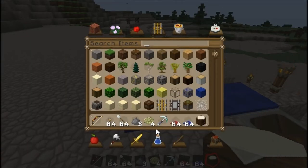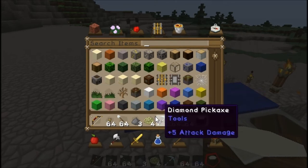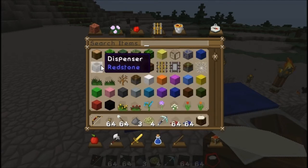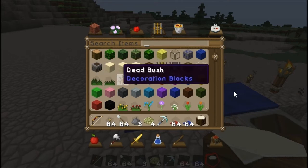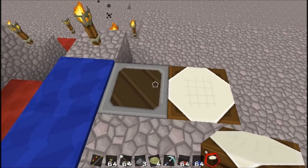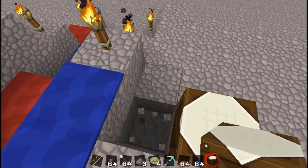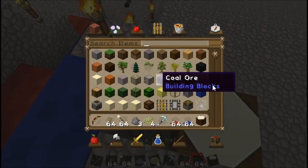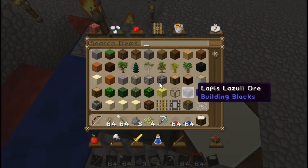Now let's start building the castle. What do I need? We've got a furnace. Oh, that's a redstone dispenser — why did I fit one of those? Bloody hell.